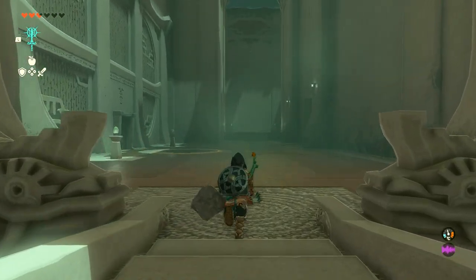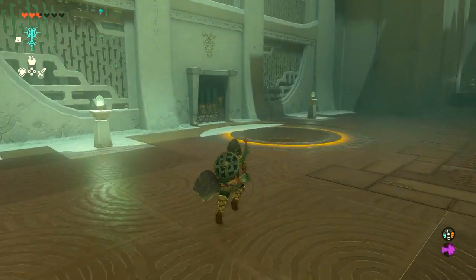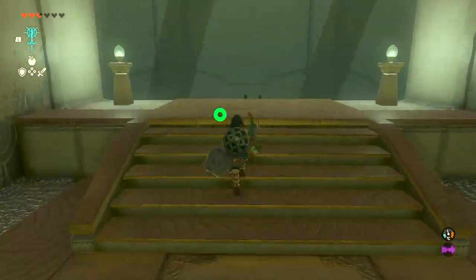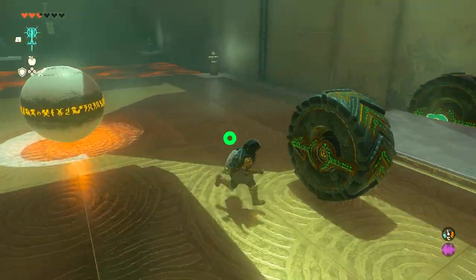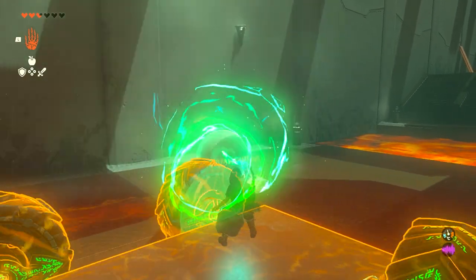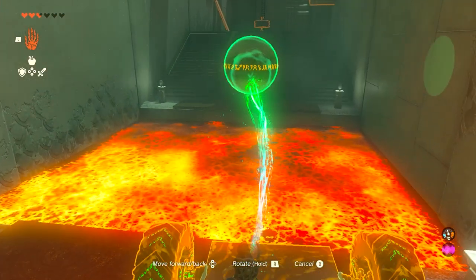So once you run in here, this is going to be a little bit of an interesting puzzle — quite a fun one. A lot of gimmicks involved with vehicles. The first one is going to be super simple. There's going to be a car and a ball. You just need to get the ball across the lava thing. You can do this however you want; there are multiple ways. I just did it like this because it seemed like more fun.